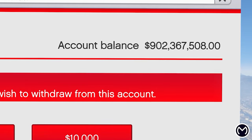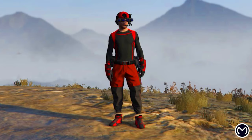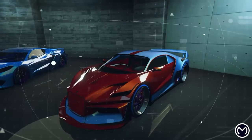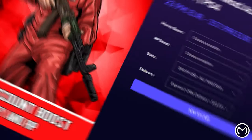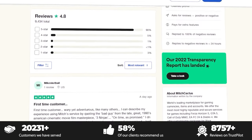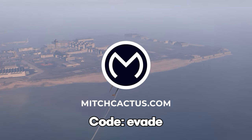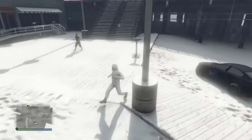If you don't want to spend hours grinding out these glitches, check out the instant delivery modded accounts from mitchcactus.com. They provide money up to 1 billion dollars and RP levels over 100 for Xbox, PlayStation, and PC, plus account boosts, modded outfits, and modded cars. They have over 9,400 reviews on Trustpilot — use code 'evade' for five percent off your entire order.